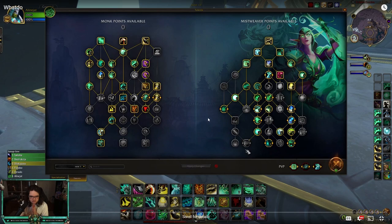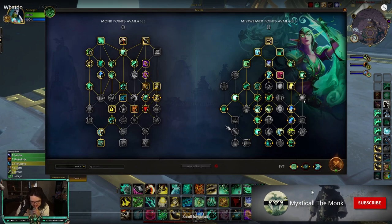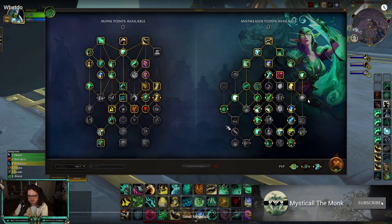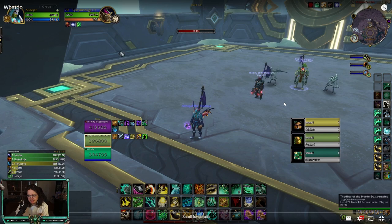We're looking at the spec now. I can see they're playing Restoral or Revival — Restoral. We're playing against sub rogue, survival hunter, and it looks like preservation evoker. One thing I would do is put at least one point into Rapid Diffusion — I always forget the name — because it's going to free up some globals. I would drop Mending Proliferation and put one point into there because it frees up so many globals.